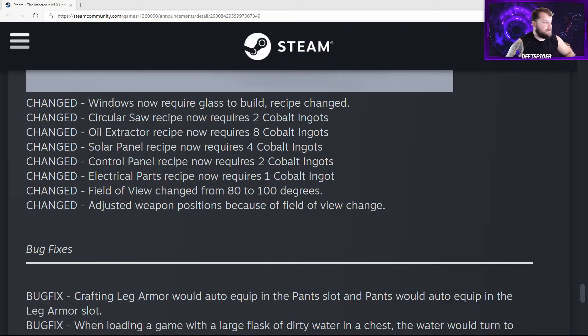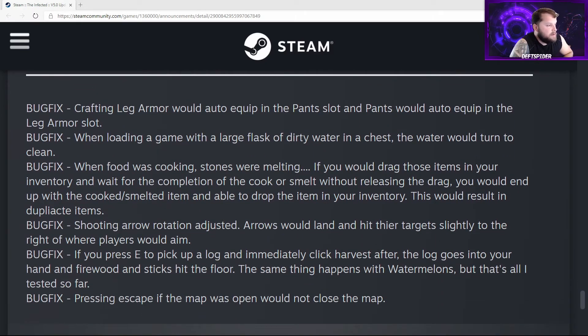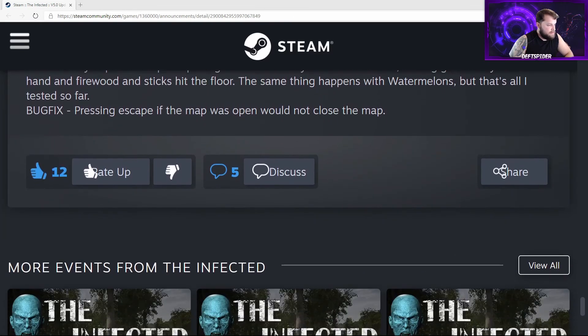Field of view has been changed from 80 to 100 degrees with adjusted weapon positions to compensate. Bug fixes include: leg armor would incorrectly equip in the pants slot and pants would auto-equip in the leg armor slot on load. A large flask of dirty water in a chest would return to clean water when food was cooking or stones were melting. There was also a duplication bug where dragging items in your inventory while waiting for cooking or smelting to complete would give you the finished item. Arrow rotation has been adjusted — arrows were landing slightly to the right of where players aimed. Pressing E to pick up a log then immediately clicking harvest sent the log to your hand while firewood and sticks hit the floor. Pressing Escape while the map was open would not close the map.